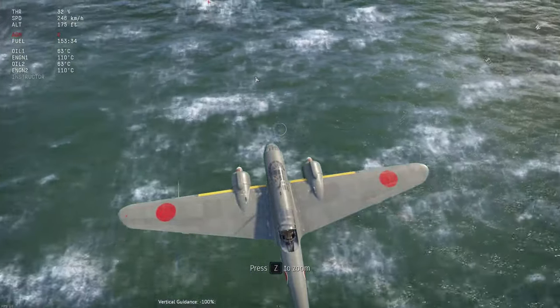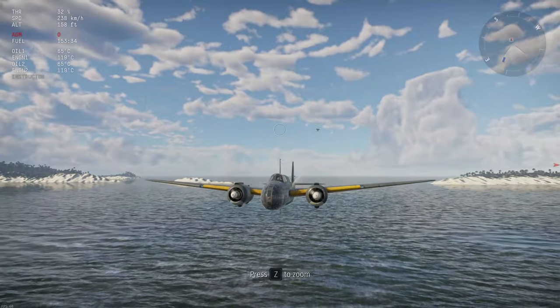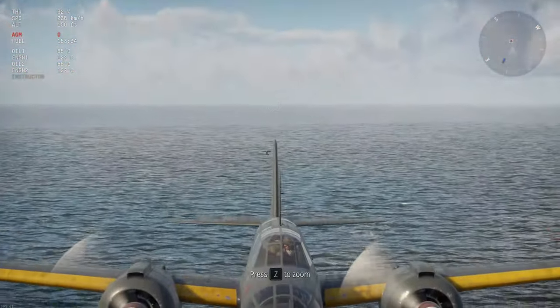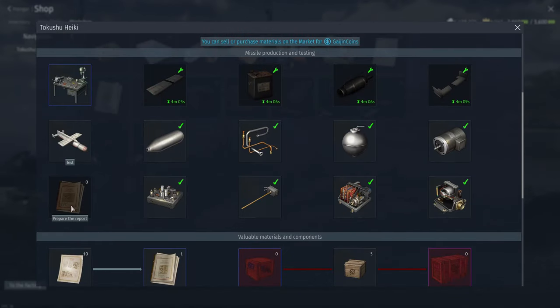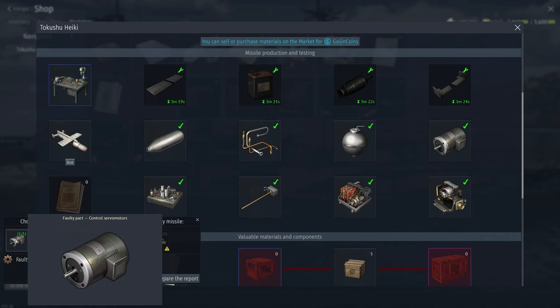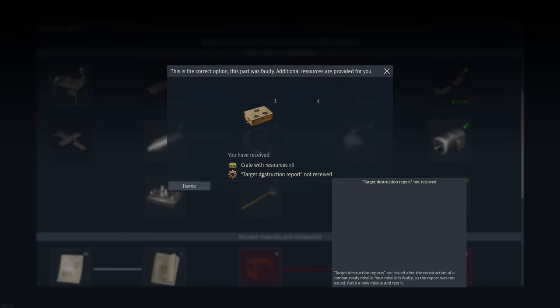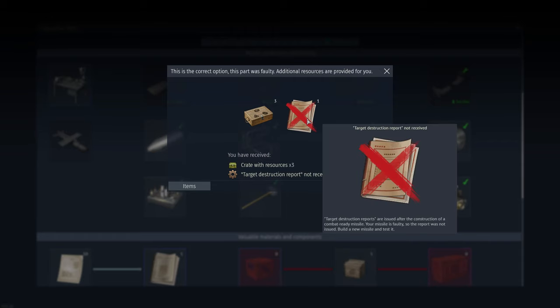So this missile is a dud. We're going to try and loft her and see if we can get her to the target anyway, but she's losing a lot of speed. The bomb is now stalling and it's splashing into the sea. We have to prepare the report and figure out which of the parts was broken. It definitely was not a combat-ready missile, so we mark that as incorrect. I believe it was a propellant issue — specifically the compressed air cylinder — so we prepare the report and confirm it.